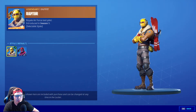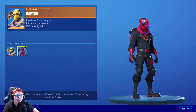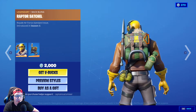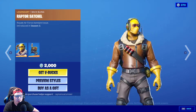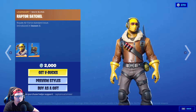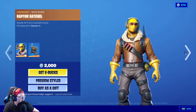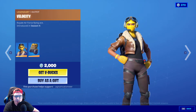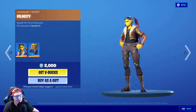Next up is Raptor — he has two styles: the standard and the glow style. I actually like Raptor too. He's 2000 V-Bucks because he's a Legendary, but I think he's a great skin. This is the Raptor Satchel back bling. The reason we're getting these skins tonight is because Air Royale is going on, which is basically the airplane mode — you guys can check that out.